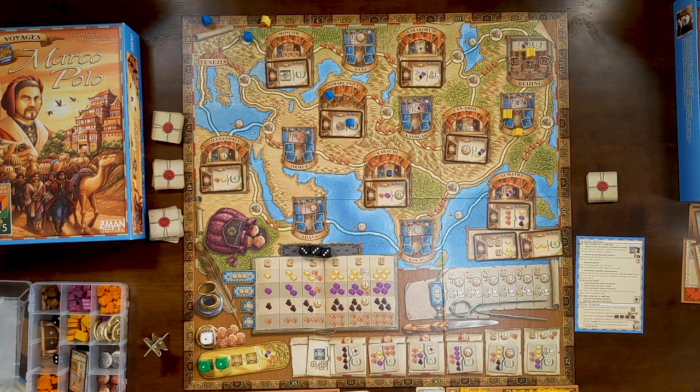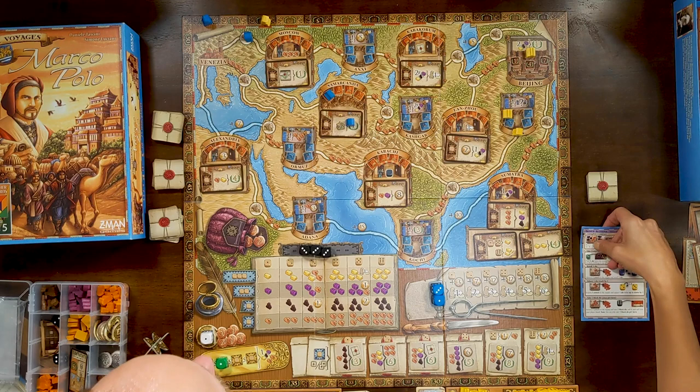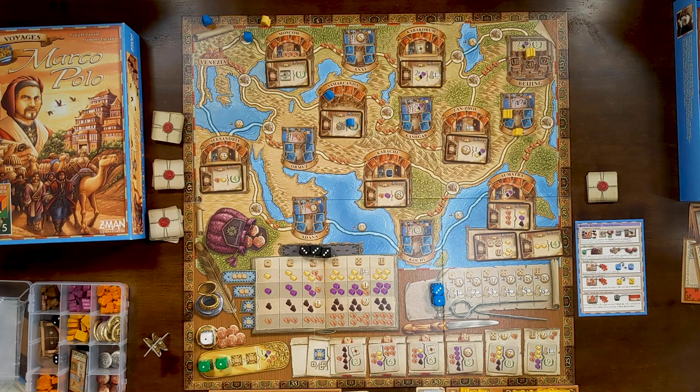I want to do multiple things but I don't have the dice to do it — that's pretty much a calling card of this game. You're frequently going to want to do more than the dice allow. I'm going to move before Lisa does, since I know she moves all the time. I'll put down a six and grab two contracts. I'll take this contract which gives me a two dollar bonus for the highest contract chosen, plus a second contract.